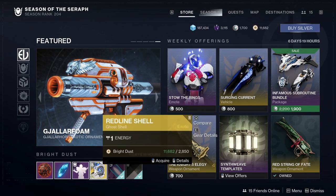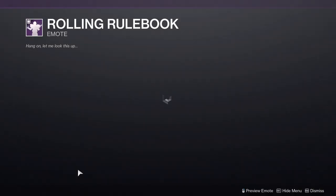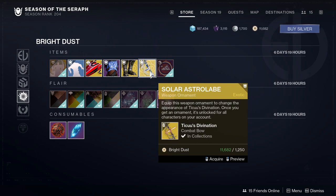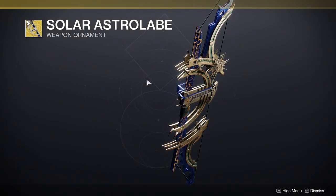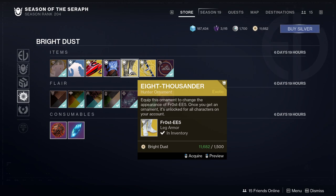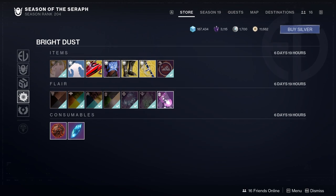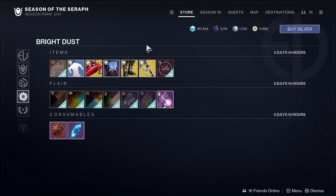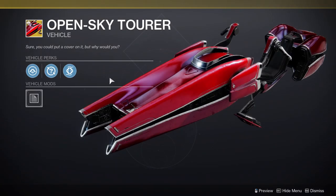We have Dido Capsule Entrance, Redline Shell, and Rolling Rulebook. For the stuff at the bottom, we have Tiku's Divination, specifically the Solar Astrolabe. It's basically a reskin, but it looks cool. We have the other ornaments for the classes: the 8,000er for the Hunter, Mehrin's Odyssey for the Titan specifically for Dune Marchers, and Endothermia for the Osmiomancy Gloves for the Warlocks. And we also have the chest piece for all of the classes for the Arc set, which is really cool. I'm definitely going to pick these up.